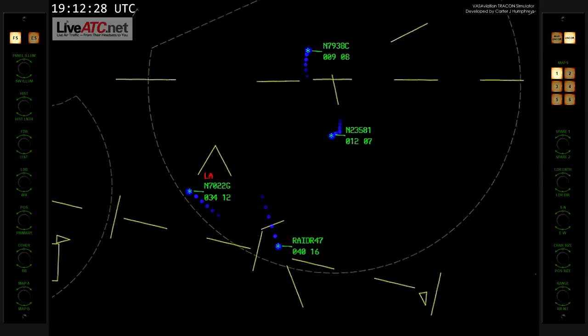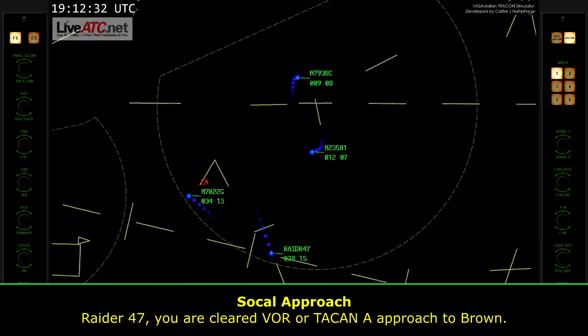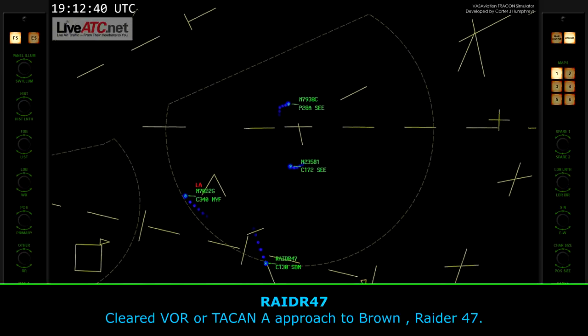Climbing, 2-2-Golf. Raider 4-7, you're over, cleared for ATAAS alpha approach to Brown. Readback: Clear, attack alpha approach to Brown, Raider 4-7.